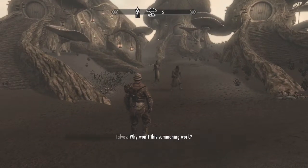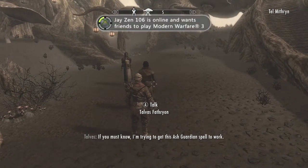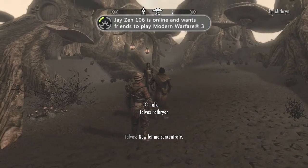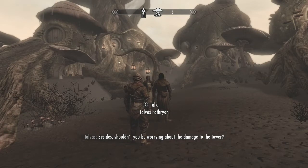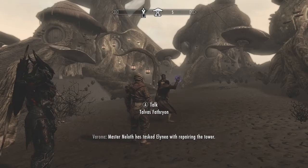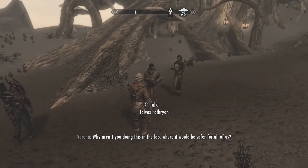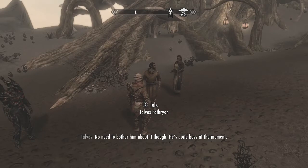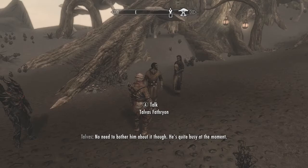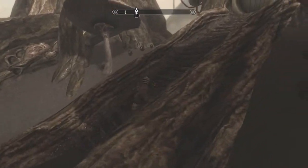Aren't you supposed to be in the tower assisting Master Neloth? Is this summoning work? If you must know, I am trying to get this Ash Guardian spell to work. Now let me concentrate. Besides, shouldn't you be worrying about the damage to the tower? Master Neloth has tasked Alenya with repairing the tower. Why aren't you doing this in the lab, where it would be safer for all of us? The lab is too small. Master Neloth knows what I'm doing — no need to bother him about it. I smell shenanigans.